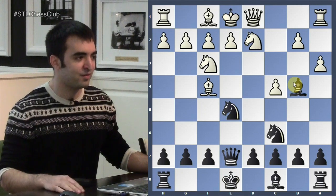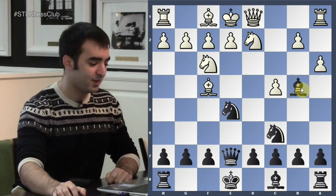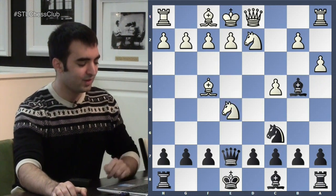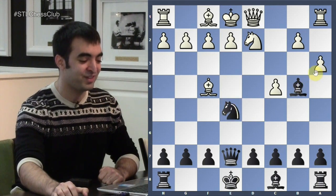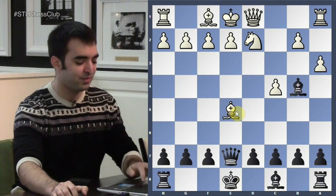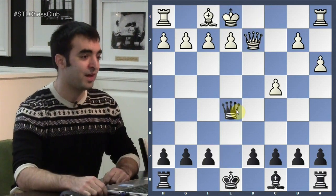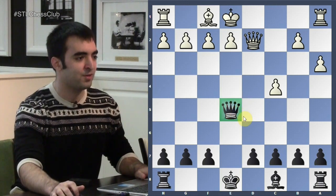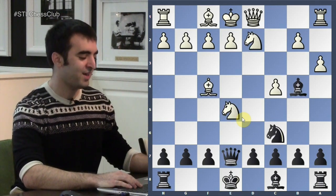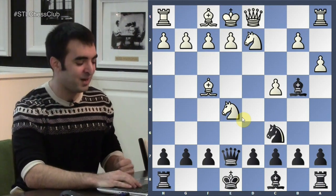This is a cool line not only for black to win very quickly, but you always have to learn from this concept: if your opponent looks like they're giving you a free piece, you want to make sure you're very careful before you take it. You should know this game by heart because if 53 people fell into the exact same trap, odds are more people will in the future.